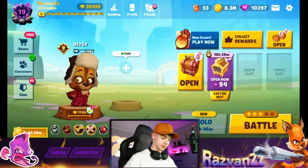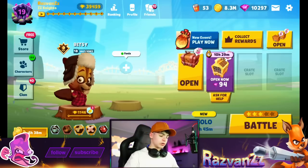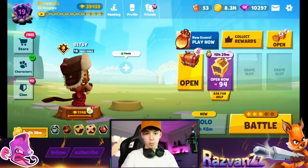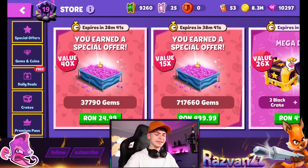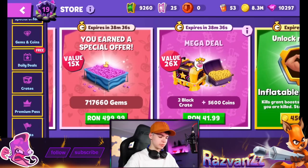Here's the deal: there's a new battle pass, the energy has changed, and there's a new sort of crate in the game. First off, let's take a look at this door - there's the black crate, and it's kind of different. It's now colorful instead of plain black.